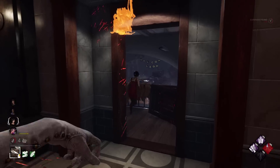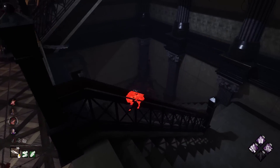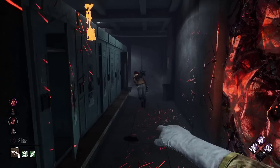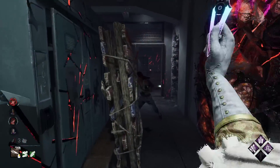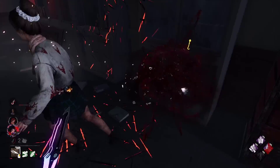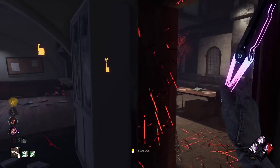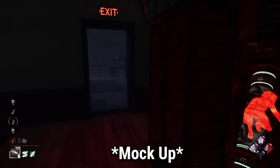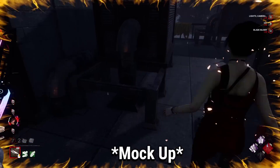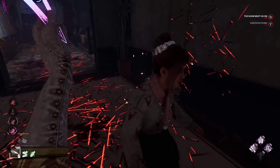The fact that the devs added this animation that most people will never see is kind of funny. There is one change I would love to see that would make this skin so much better: what if, instead of the glass-shattering hit marker that appears every time the Trickster hits you with a knife, that animation is replaced with the shape of a heart in pink with a more romantic sound? And if they can go a mile further, how about replacing the knives with neon arrows? I think that would increase this skin's value a lot and make it way more fun to use.